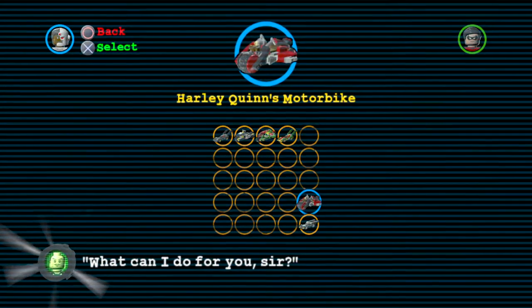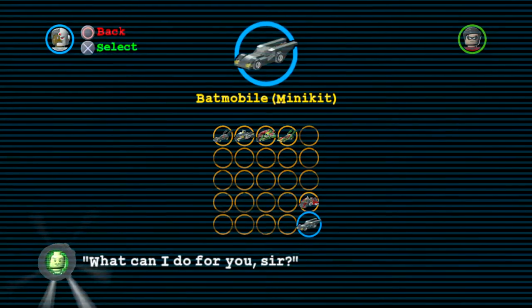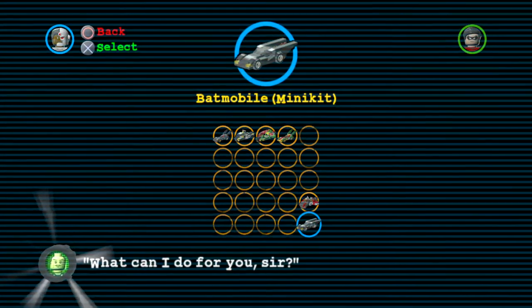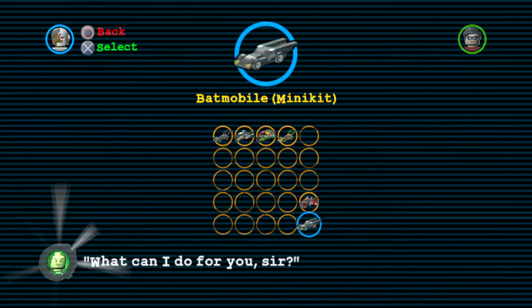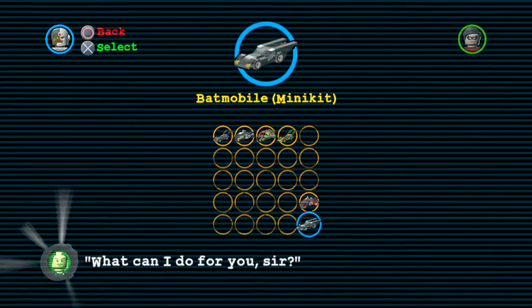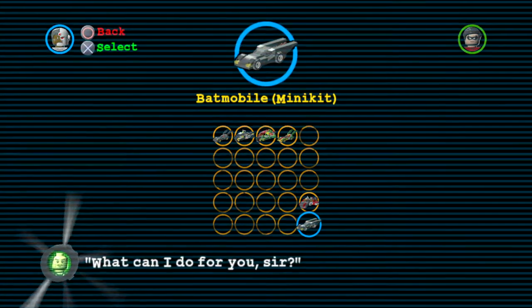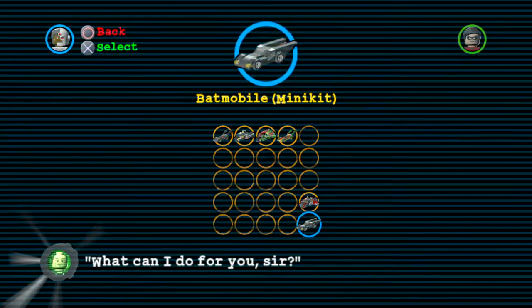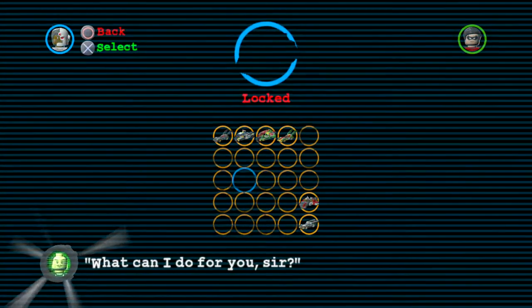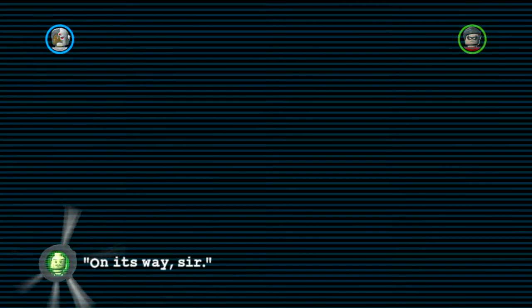The ground vehicles include the Harley Quinn Hammer Truck, which I got with a cheat code, and the Batmobile minikit version that you can actually collect all 10 minikits for in the story. I did a video on that, so you can check that out on my channel.